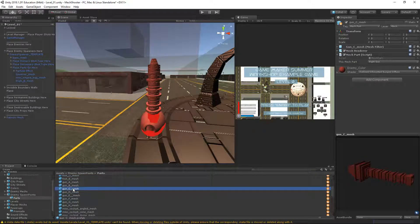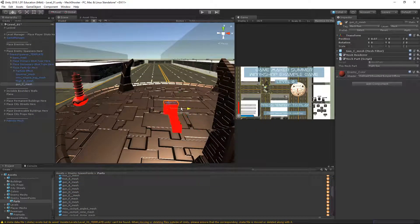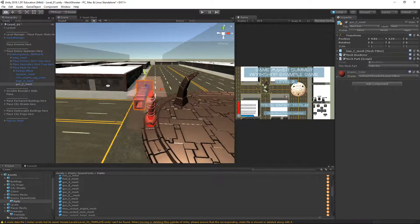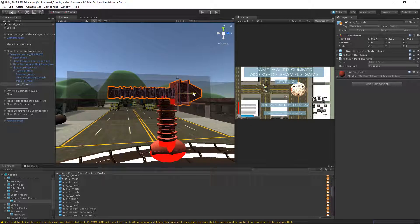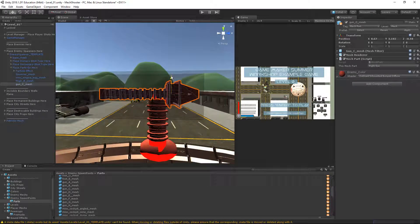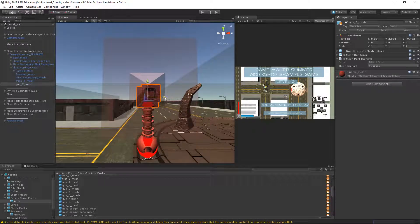Let's grab a gun — I'm not going to be picky here — just a gun to shoot some bullets at our player. I'll set it back so it's like one big turret.